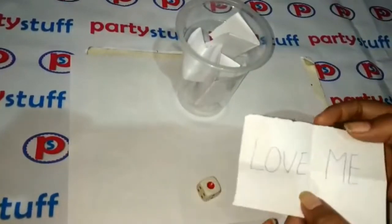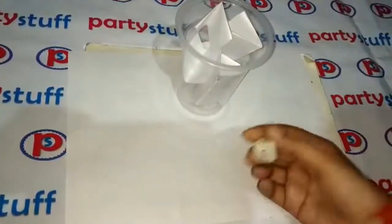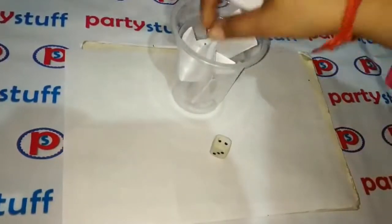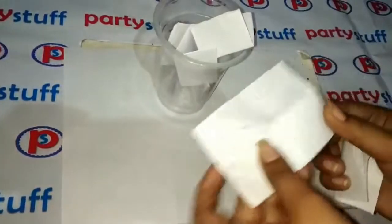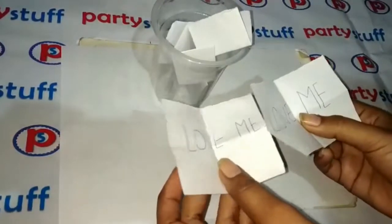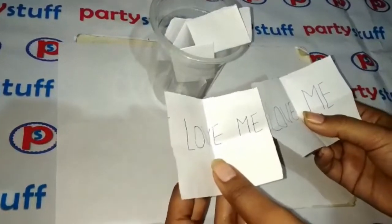I will play again. This time I roll and get 2, so I will take two chits — Love Me and Love Me. So my score will be 2. How many chits will say Love Me is what determines your score.